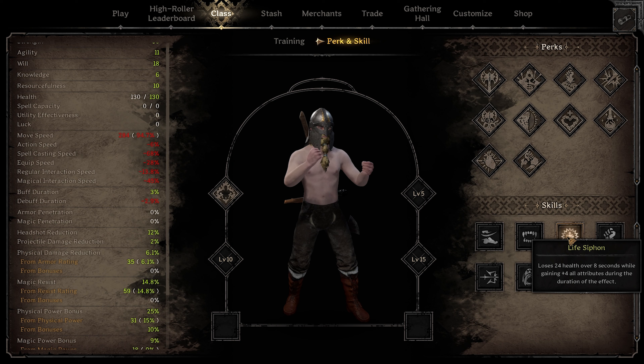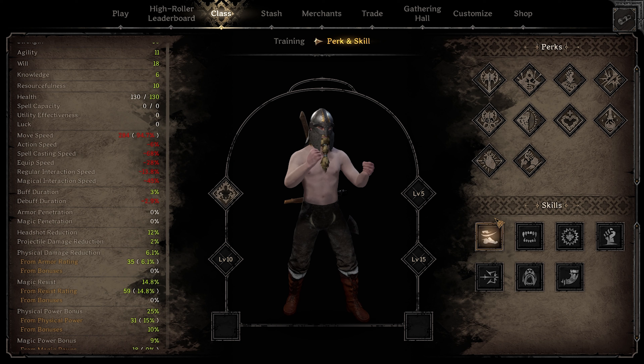Life siphon — losing your health is a problem when you need your health right now. The plus four to all attributes is nice but starting barb plus four to all attributes isn't going to do anything significant. Your job is to kill them quick, and all attributes might help with that a little bit but not enough to justify losing health. Later in barb life when you've got really good kits with plus all attributes on all your items, sure, this can be really helpful. But at the beginning just adding it isn't enough.